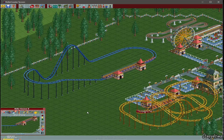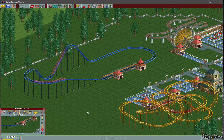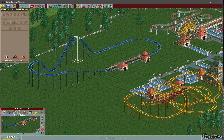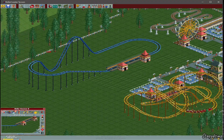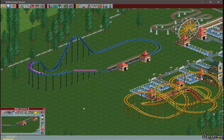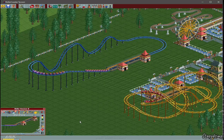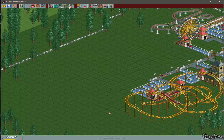Now we're going to test the ride to see if it works. It doesn't go up all the way, so we're going to have to fix that. You need to close the ride before you can work on it, then hit the edit button and move to the certain track, delete it, and try to add a chain to see if that helps. We tested it again but it still didn't work. We're going to delete it and try to place a pre-built one instead.